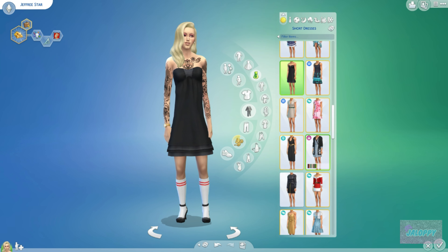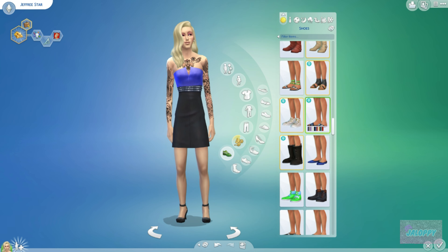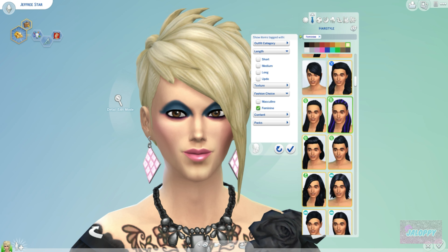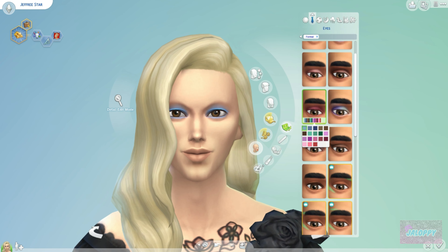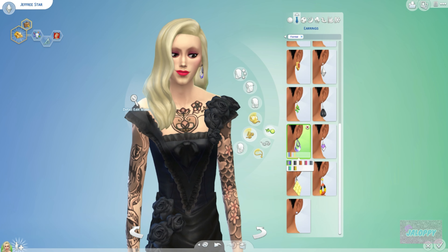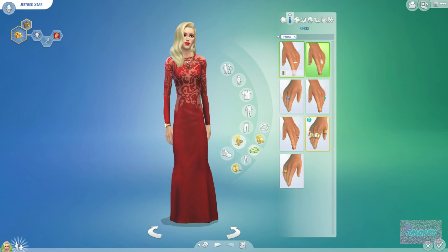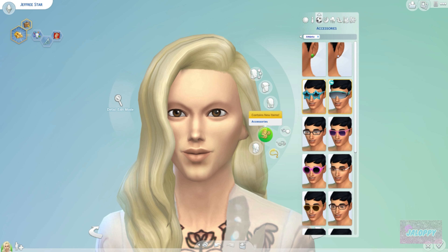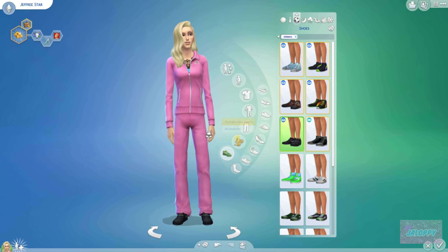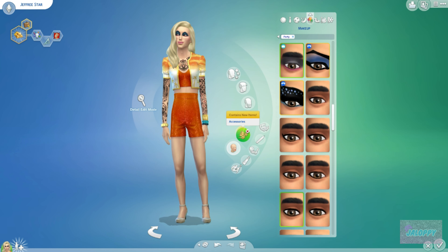Now we're starting with Jeffree Star's 2019 clothing. I tried to keep it as extravagant as possible — he loves his jumpsuits and sweatsuits, and his name-branded fashionista items. His makeup overall is not too hectic compared to the 2000s, when he wore very dark colors. Jeffree Star has no eyebrows, if you didn't know, so I didn't give him eyebrows — he usually draws them on when he feels like it. His clothes are very pink, which he absolutely loves.